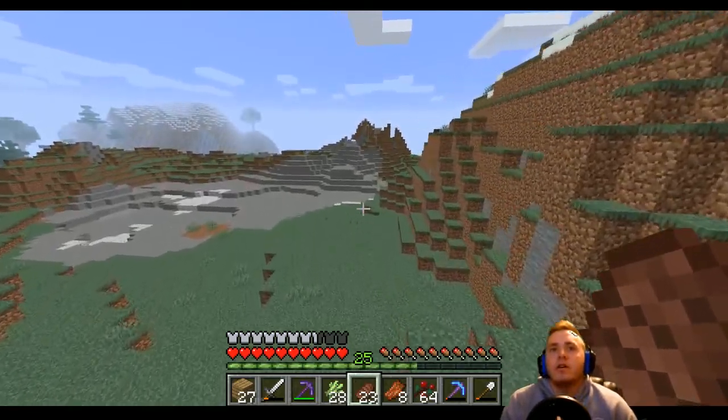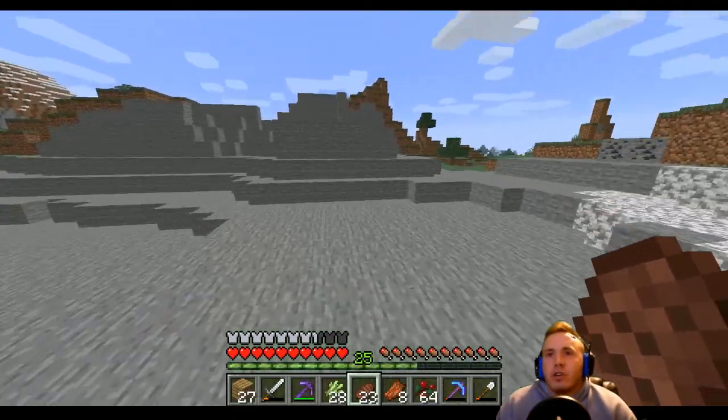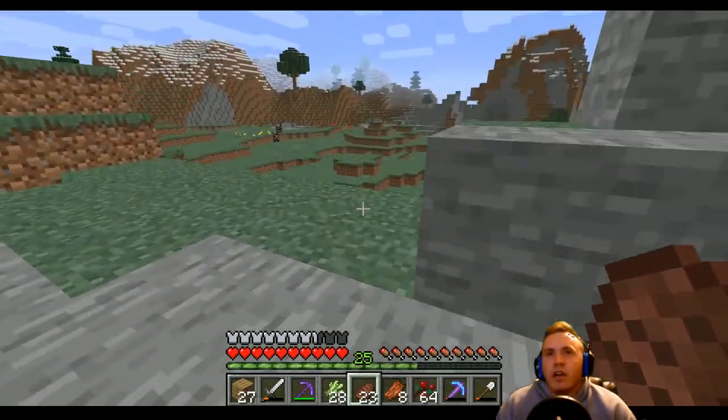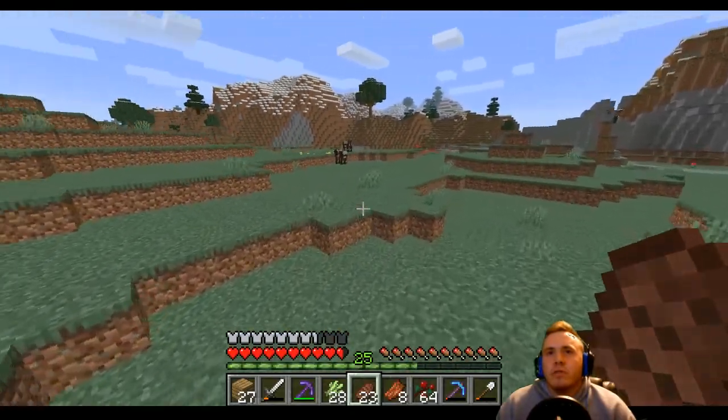I see a village maybe, or a pillager outpost. As I was saying, I might actually start dropping some merch. I don't know yet — I like my YouTube icon but it kind of looked dorky on some shirts that I tried messing around with. Did I really just think a pillager outpost was two cows?